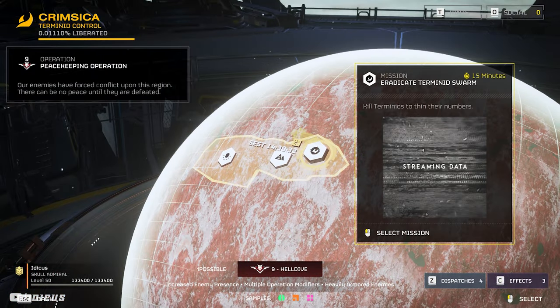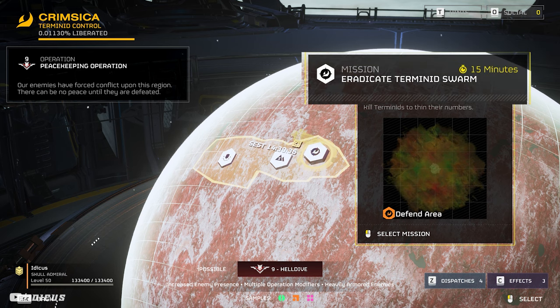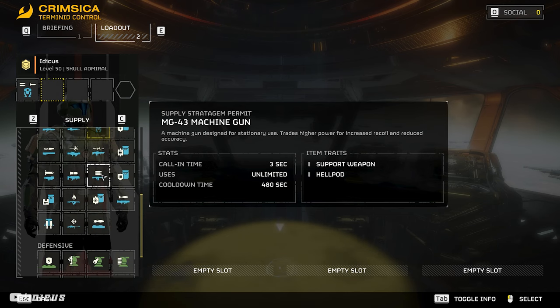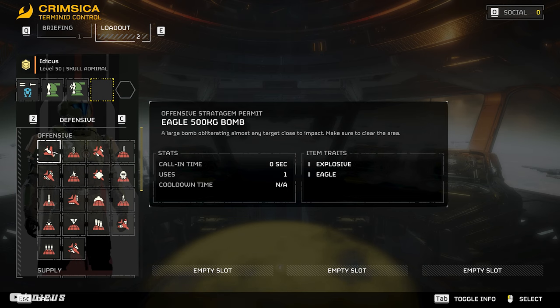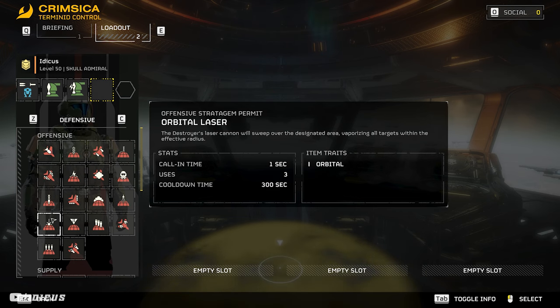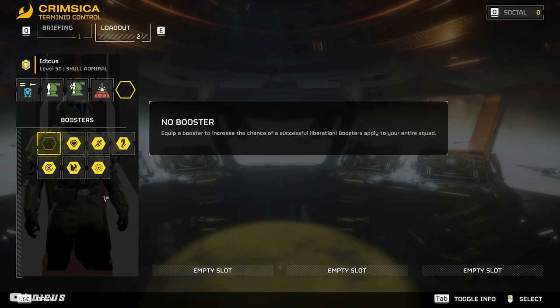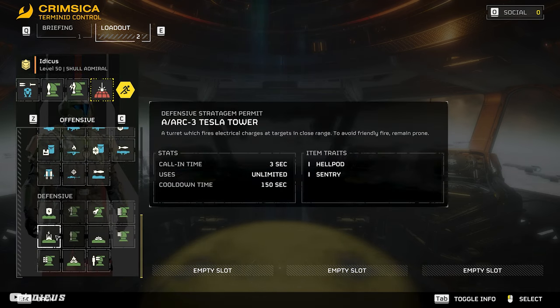Look for missions with the hive symbol that say 'Eradicate Terminated Swarm' and make sure you are on the highest difficulty. I recommend taking the mech, both Mortar turrets, and then either a 500kg bomb or the orbital laser. If everyone in your party runs this, it becomes a walk in the park. Some people run turrets and even the Tesla tower — both work as long as you're careful with placement.